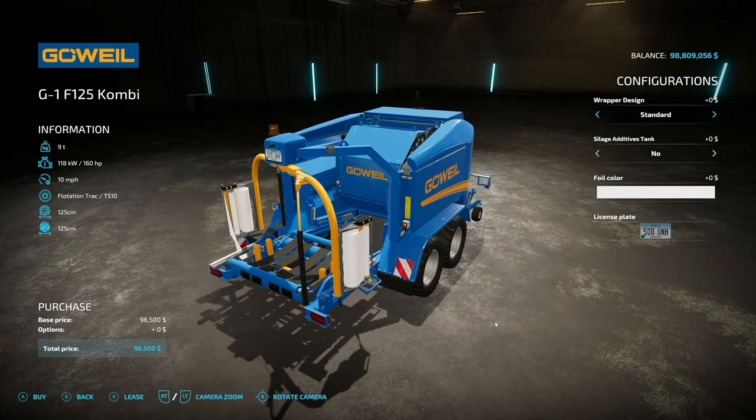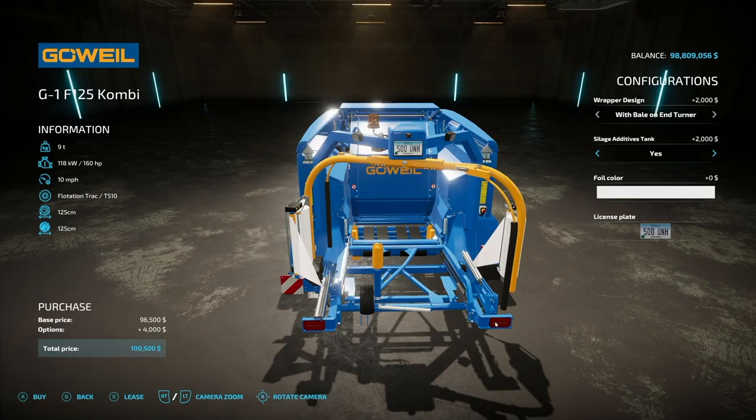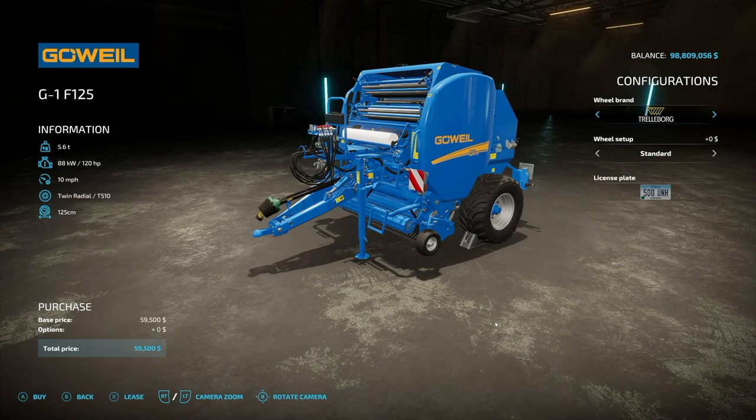So heads up there. 160 horsepower is required and it will run at 10 miles per hour. We've got a wrapper design of standard and with-bale-on-internal. A lot of these machines have that — I recommend it every time. We also have silage additive, and we have our foil color and license plate.